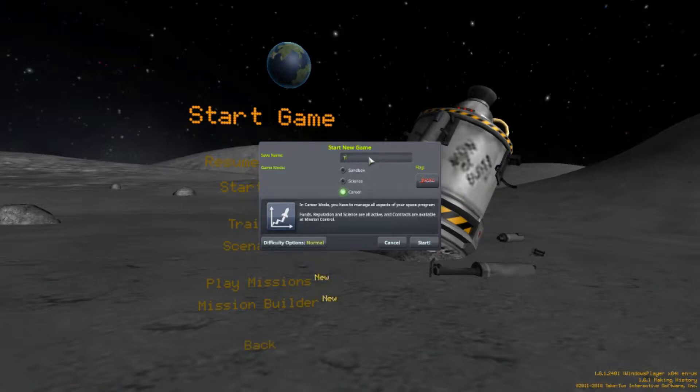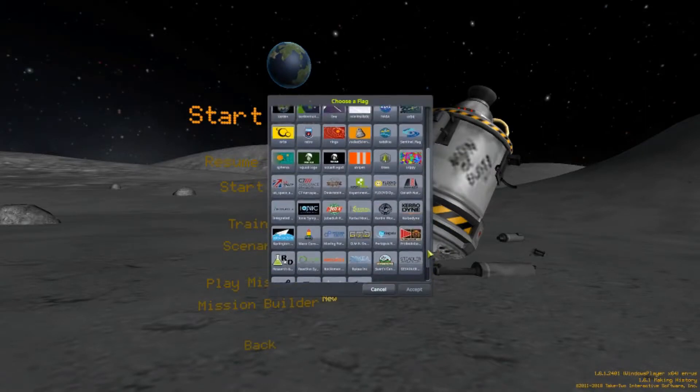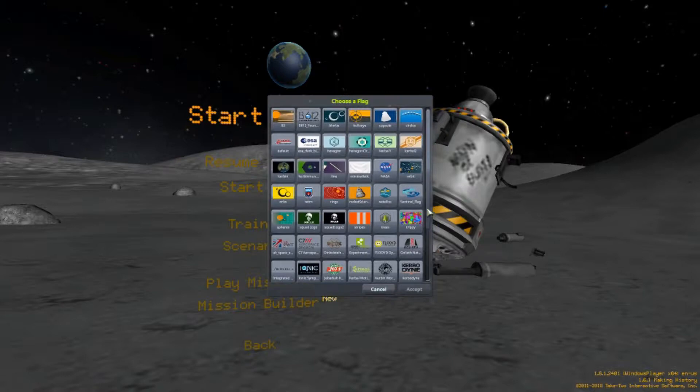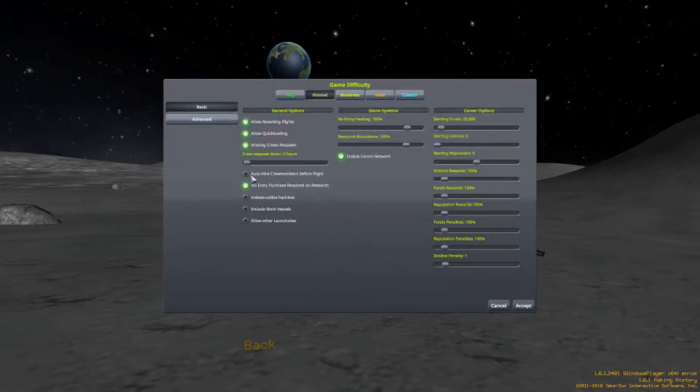We're going to name this game and choose a flag. We have a bunch of different styles, and you can get more from mods. We'll stick with the standard Kerbal Space Program flag. Then we go into the difficulty options — you have basic and advanced ones. We're going to leave most of these the same because we're not going to make it too difficult right now.